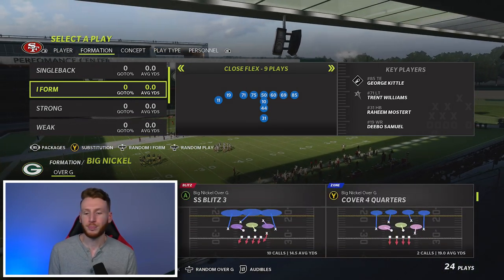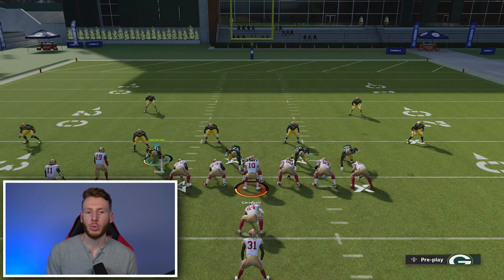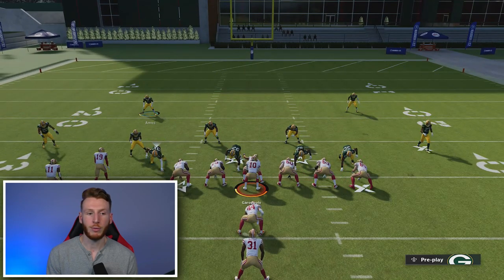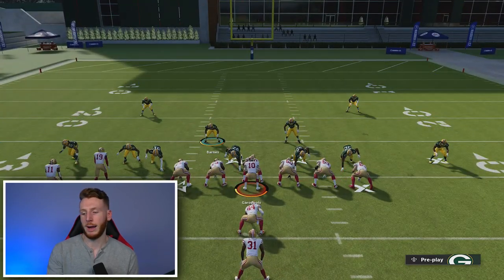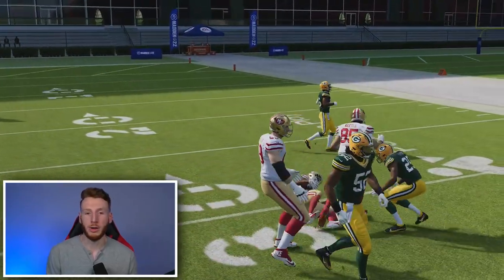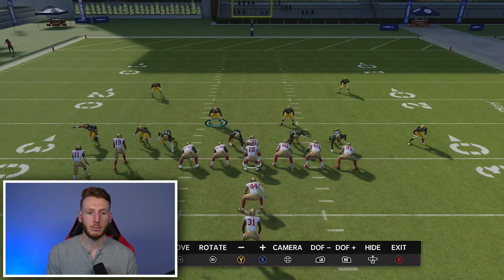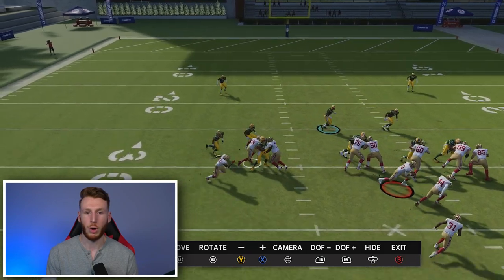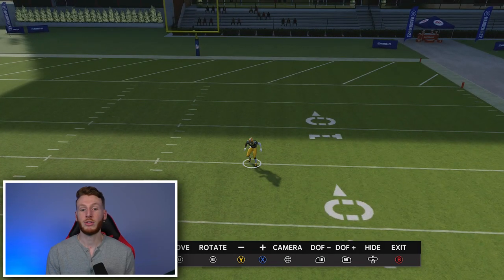We'll start with a cover two — coming out in I-form close flex and calling stretch. In a cover two, everyone is in a run fit except for your deep blues. These two players aren't going to be in the run fit; the rest play the run right away. When we hike the ball, everyone in the box and the outside corners start pursuing the ball, while the deep halves' first steps are backwards — because they're not in the run fit. That's the cover two run fit.